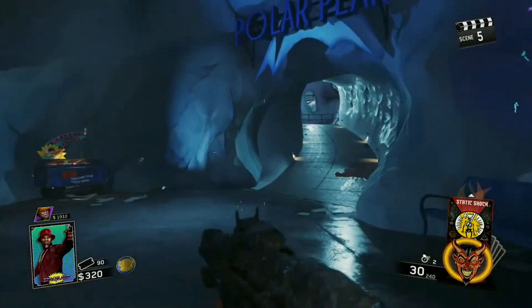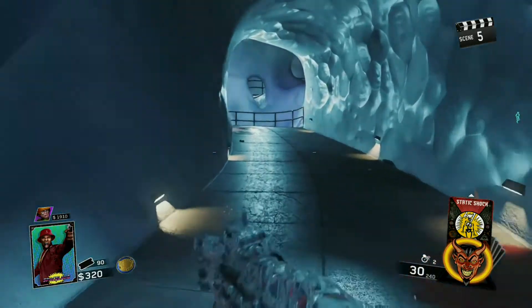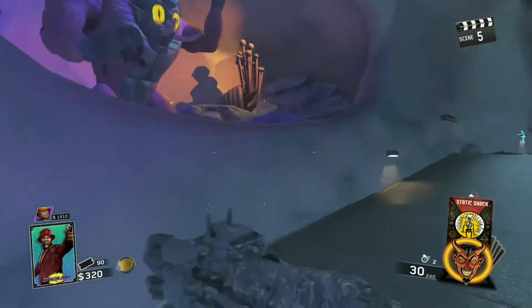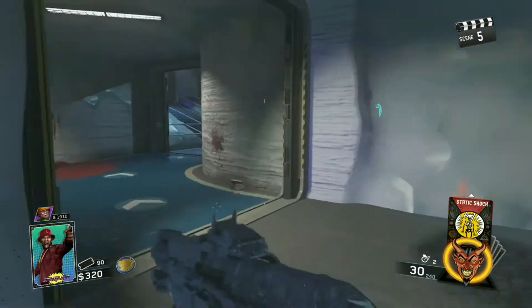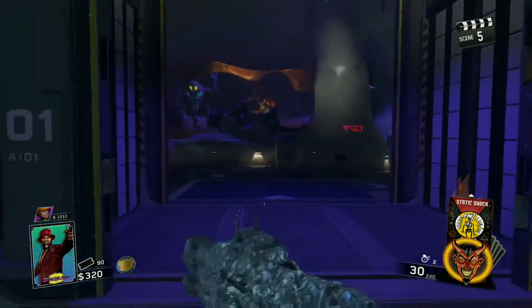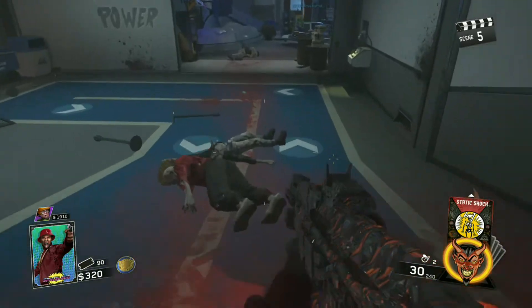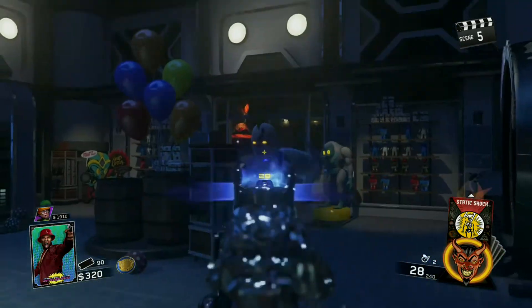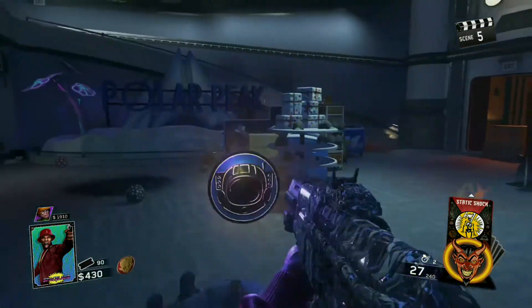I thought you guys might appreciate it, as it is a pretty OP glitch, one of the best ones I've seen in this game so far. The first Zombies map which comes with the game — Zombies in Spaceland — you will know this glitch. I'm going to do a quick tutorial on this glitch and show you how it works, how to do it. I'm doing it with my friend Josh — I'll link his channel in the description — and let's get straight into this.